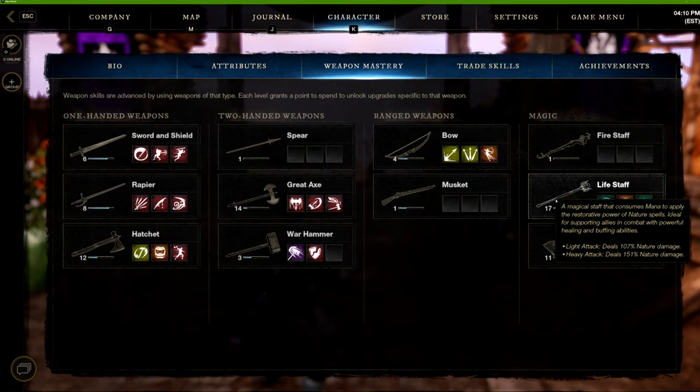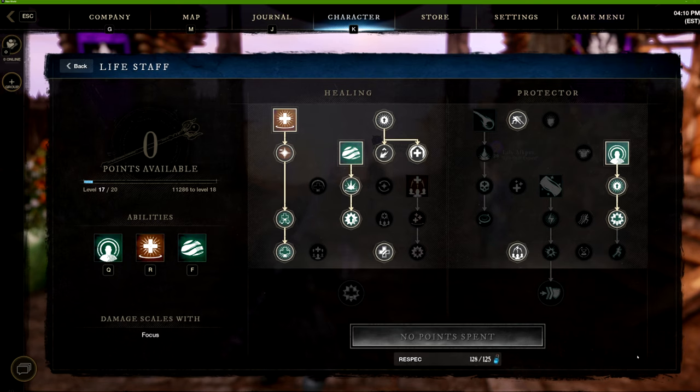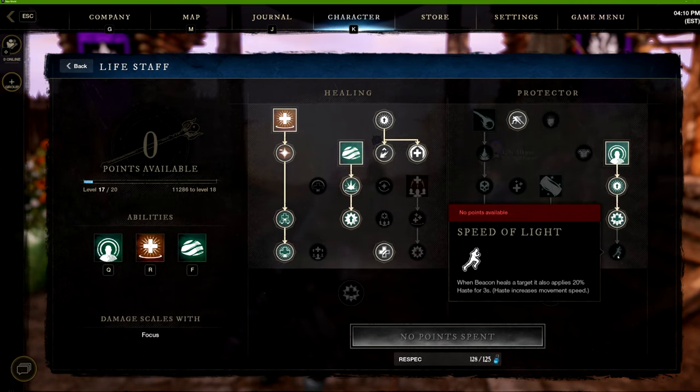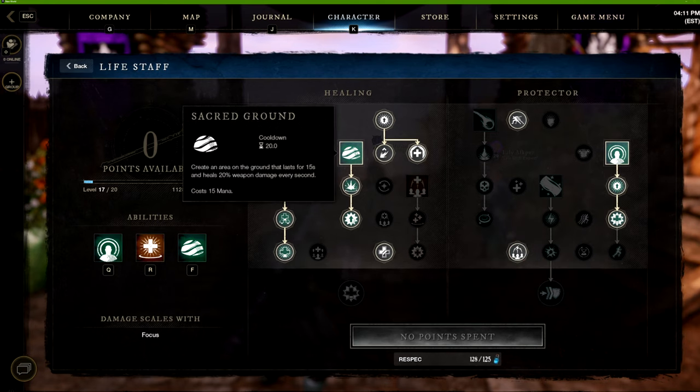Let's look at the weapon mastery. The lifestaff setup hasn't really changed — I'm using Divine Embrace, Sacred Ground, and Beacon. I love the Beacon because it follows people around. I'm not going to max it out for Speed of Light since the haste only increases movement speed, and there are better categories to invest in.